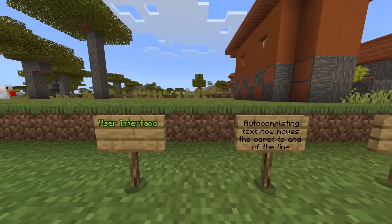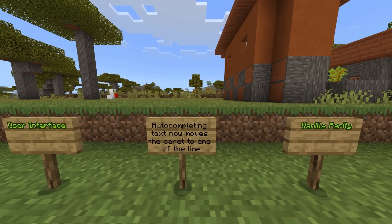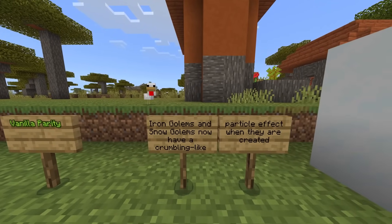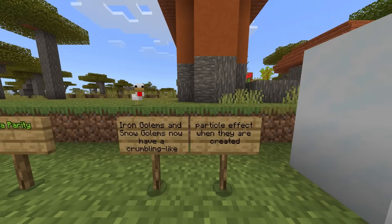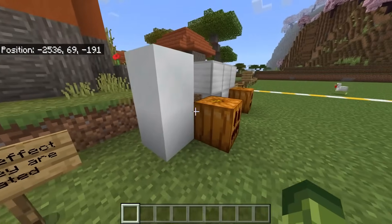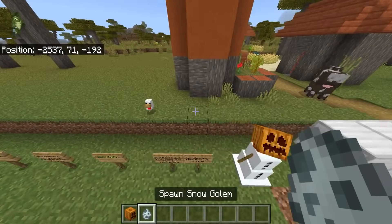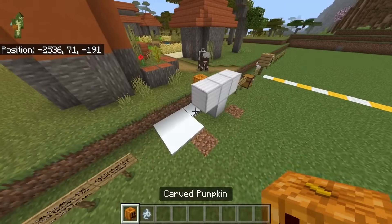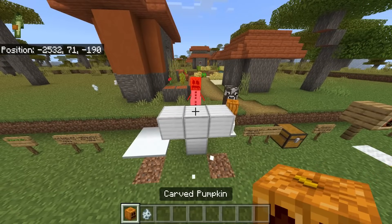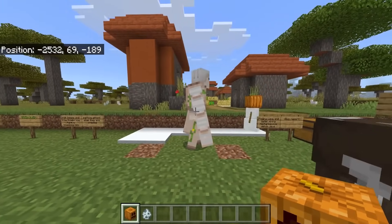One UI change this week: auto-completing text now moves the caret to the end of the line. For Java parity, iron golems and snow golems now have a crumbling particle effect when they are created. Testing this with a snow golem built from blocks — they now have that crumbling effect. It wasn't a thing on Minecraft Bedrock before, and it's now been added.